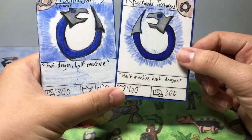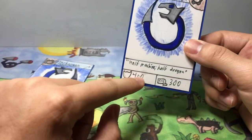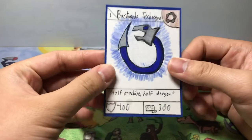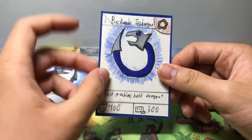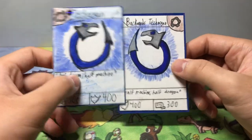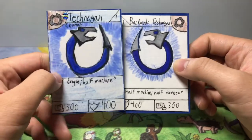We have backwards Technogon, a stage one, with 400 shield and 300 power — so 400 defense and 300 power. You guys get used to hearing me say it that way. He's a stage one metal type. It's like we're saying everything backwards now. You see how amazing this is? And yeah, this is how my cards are going to look now.